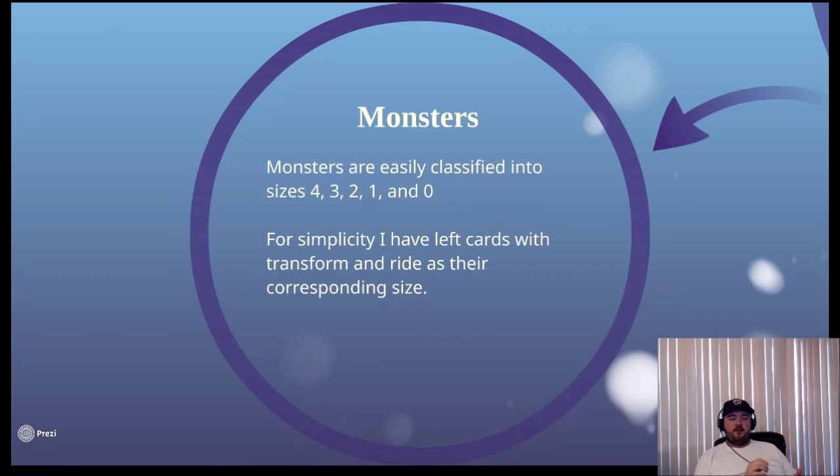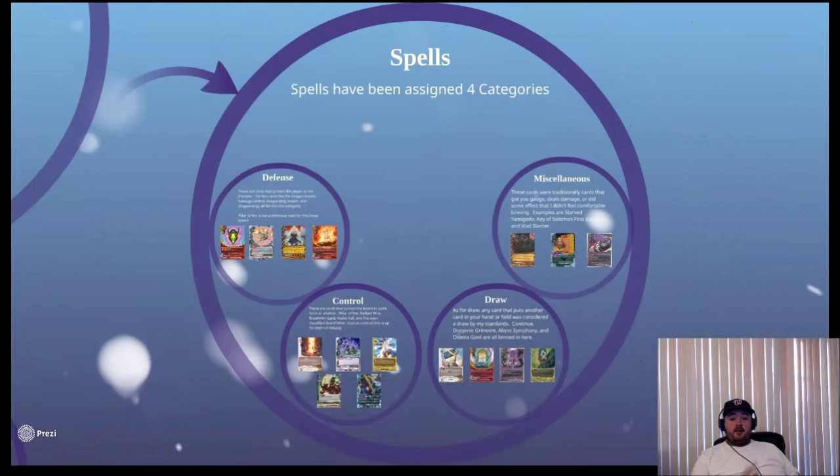Monsters are pretty straightforward — sizes go from four down to zero. Only one world has access to size four, so on average you'd probably run zero size fours. Also of note: there are ride and transform targets in hero world and some generics. These monsters count as items in a sense, but I've kept them classified as monsters because you can only ride once and you can make use of them on the field.